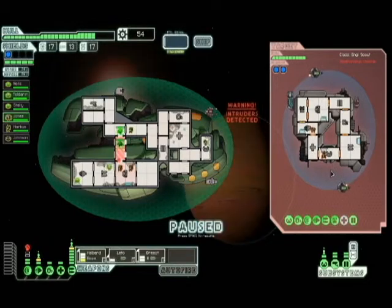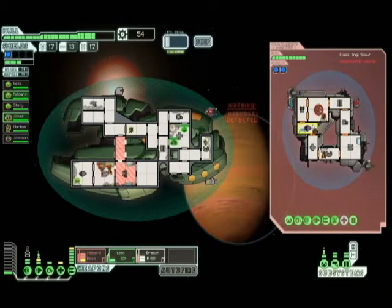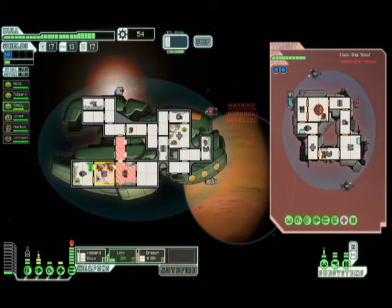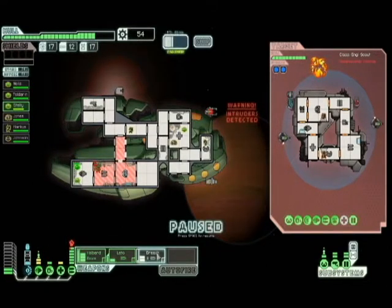We're going to only have one shield for a bit. Let's get this breach bomb going on their shields — the bombs aren't affected by the anti-ship drone. Get the Zoltan out of the weapons room. It's going to hurt our hit chance with that breach missile, but it doesn't look like we have a choice. Did that missile go in? Nope.